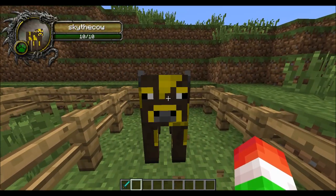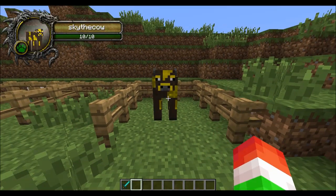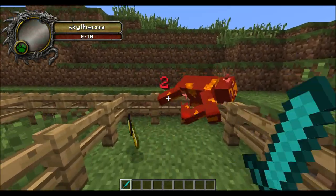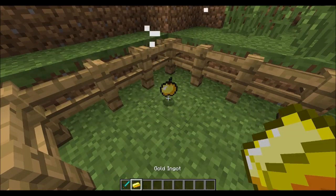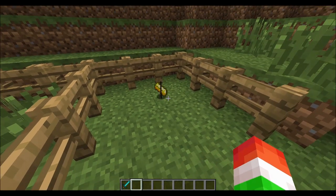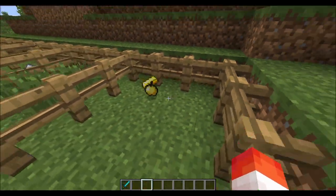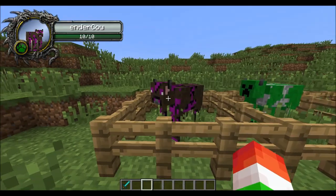Next we have the sky cow — basically the Sky Does Minecraft cow. He's going to drop a golden apple and a golden ingot. That is a pretty rich cow — apparently Sky Does Minecraft is pretty rich because if he drops that stuff, that is pretty interesting.